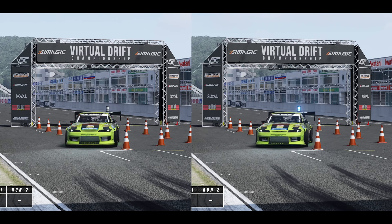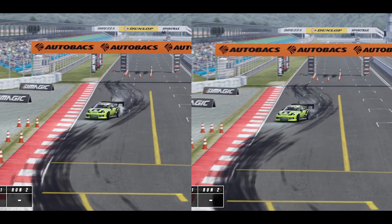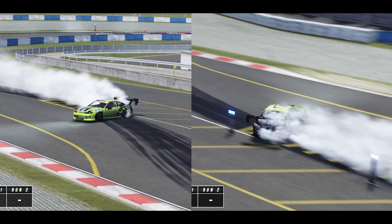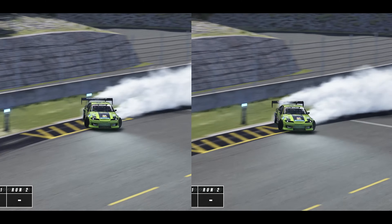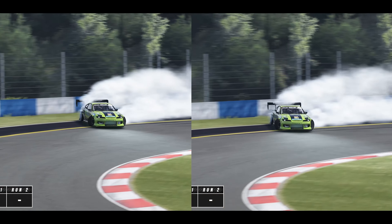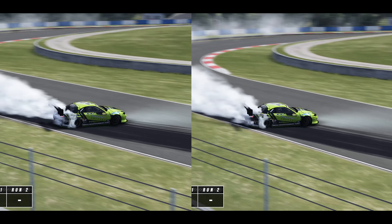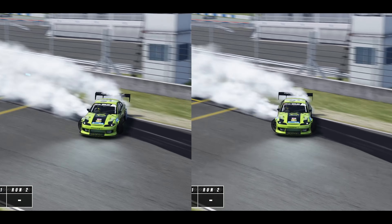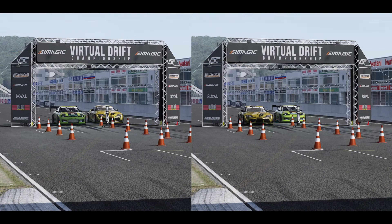As we leave the start line, the left run is our first qualifying run and the right is our second — it's hard to tell them apart. I believe the first run could have been scored a little higher. The biggest difference is run two on the right had a better entry into outside zone five. Going into outside zone six I'm a bit shallow on the wall, which was a killer in a lot of battles, so I took it a little easier at the end. We got 97 on run one and 98 on run two — absolutely perfect qualifying. The two points lost were on that first part of the wall on zone seven.